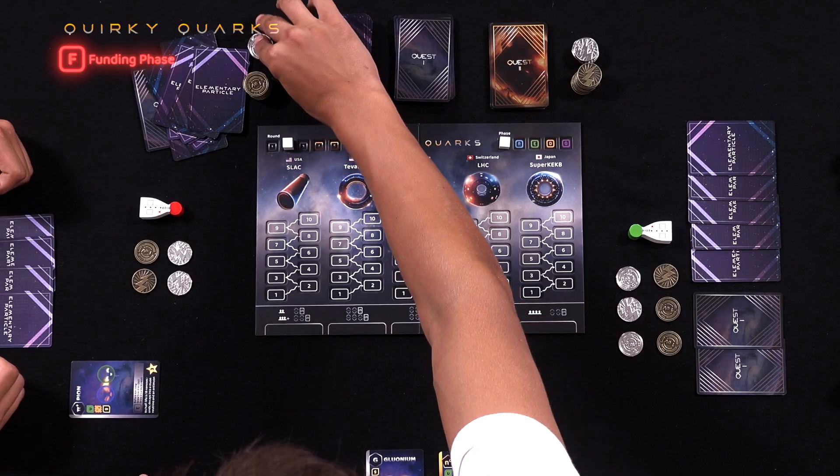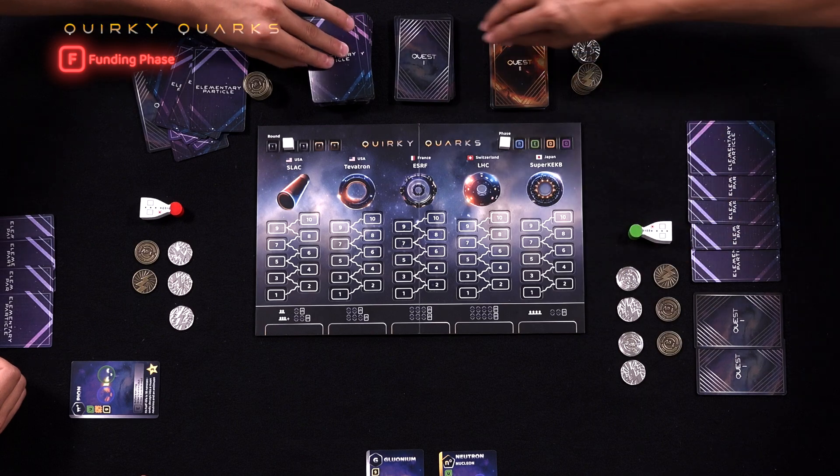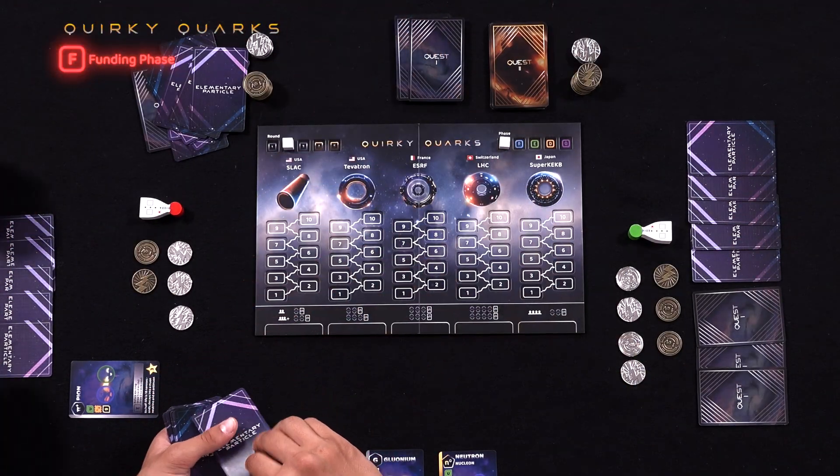At the start of each of the following 4 rounds, players will enter the funding phase, collecting 3 EV and drawing 1 card from whichever deck they choose. Then you continue setting up the particle accelerators by dealing out the cards as listed below the accelerators.